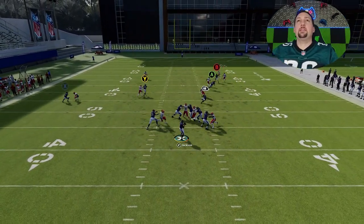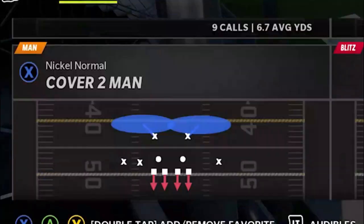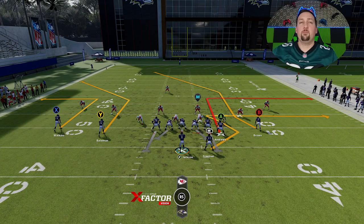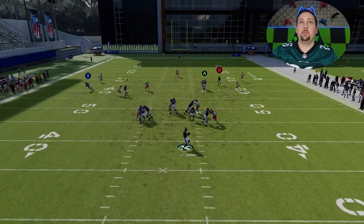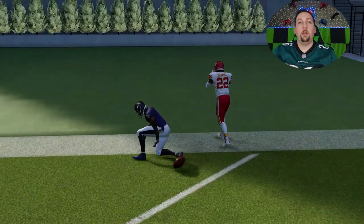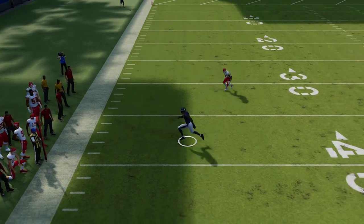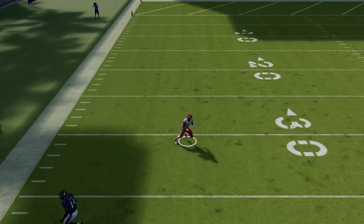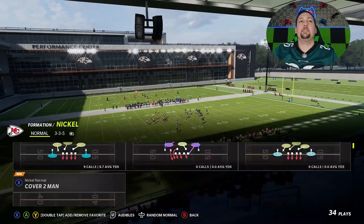For cover three, all I'm going to do is put the X route on an out route and smart route it at about 10 yards, then block my running back and tight end. That gives me the best opportunity for a one-play touchdown against this defense. Protection is the biggest issue here. You can see how that cornerback reacts to the out route — that slight reaction gets him out of position, and the crossing receiver gets open. The out route is actually open too, but either way you can get a one-play touchdown against cover three.